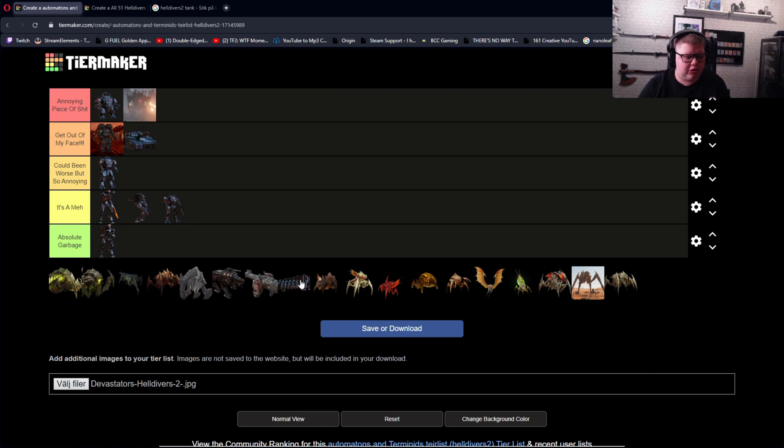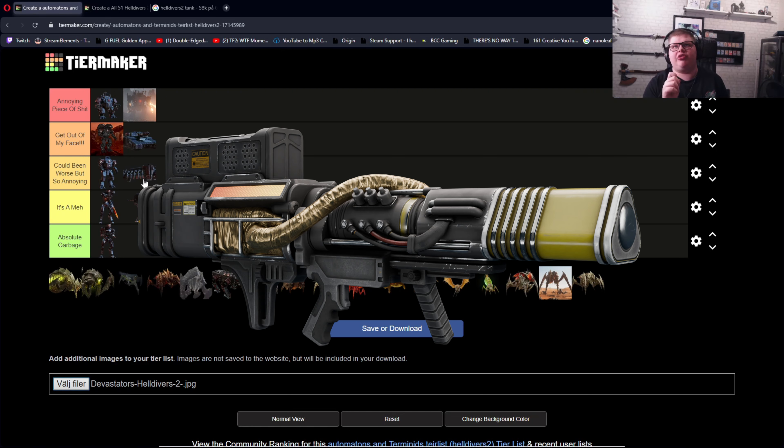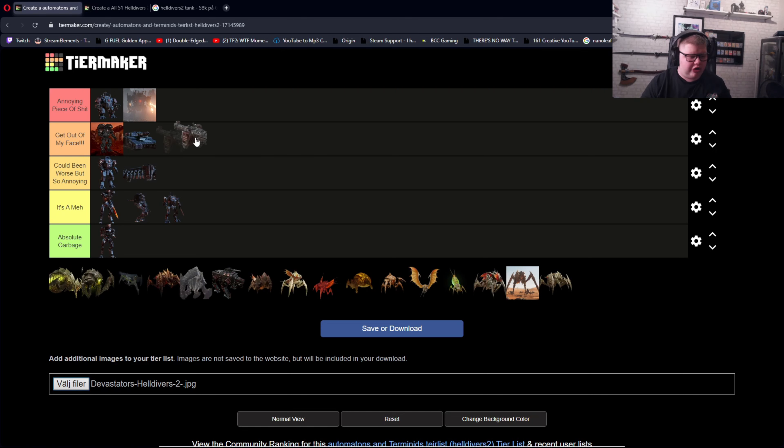We have the Dropships. Could be worse but so annoying to deal with. I have the Quasar Cannon — this thing hits like a truck against the dropships, it's almost an immediate one-shot. But dropships, dude, I don't get how people can use the Quasar Cannon to one-shot them and my fat ass is stuck doing nothing. Gunships are get out of my face, but if I have a Quasar Cannon they're an easy one-tap. These things don't need to be in the game — they are annoying as frick.